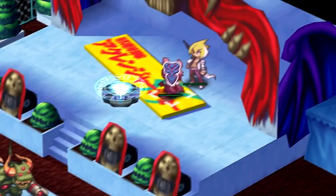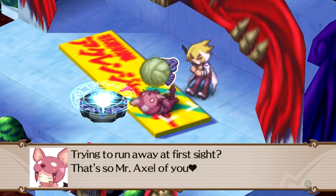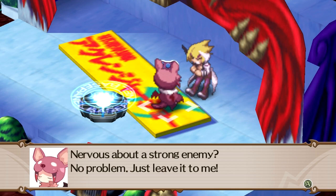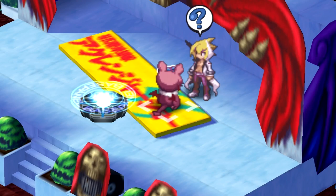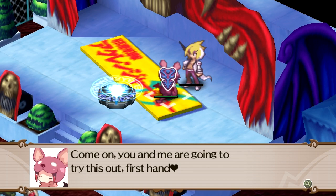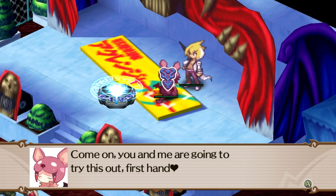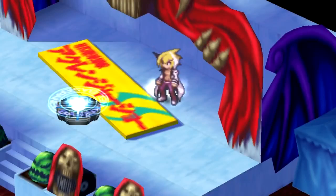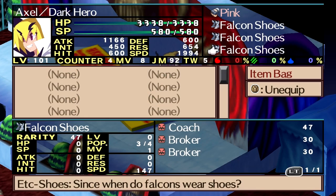There's another new command, also from Disgaea 3 I believe, called Magichange — that's my guess for how you pronounce it. How does it work? Since monsters don't have a lift and throw command, once you're in Axle Mode they have Magichange instead of the lift and throw command. If you have lift and throw bound to a button on a controller — in my case R2 — then you can Magichange with that instead, even though the hotkey menu still calls it lift and throw. I kind of stumbled on that myself by accident.